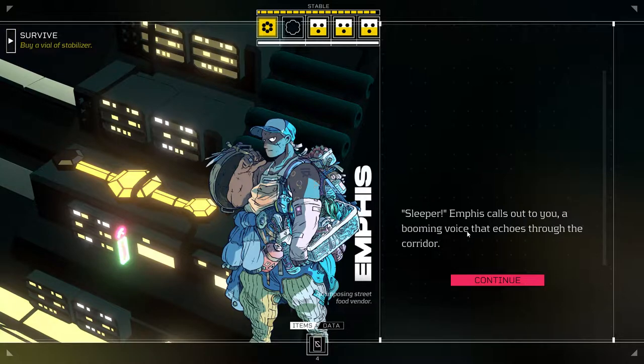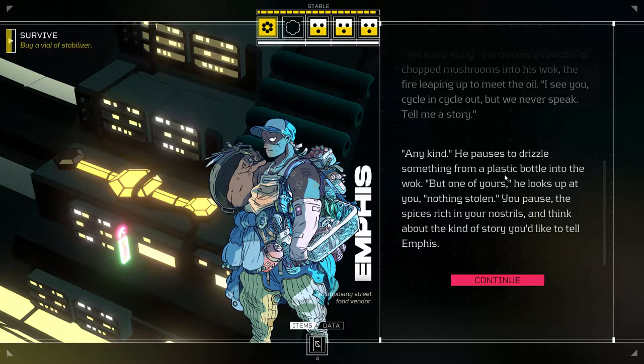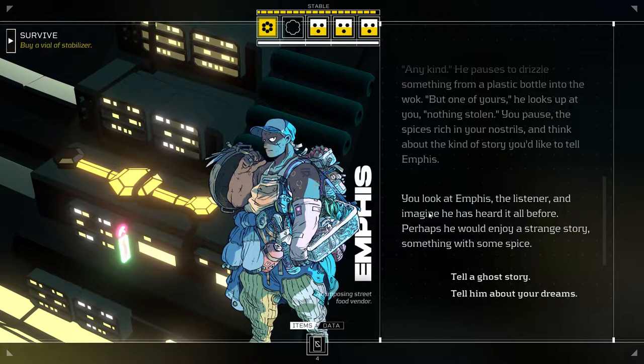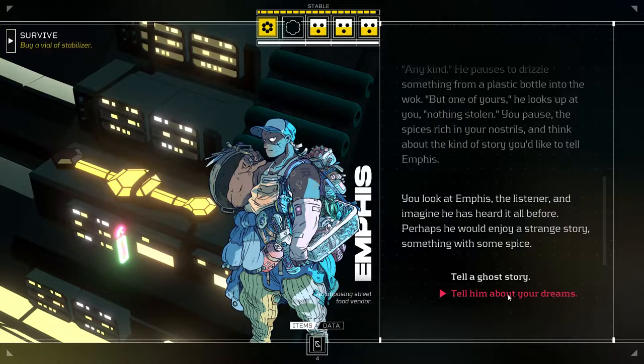'Sleeper.' Emphis calls out to you, a booming voice that echoes through the corridor. 'Tell me a story.' He throws a handful of chopped mushrooms into his wok, the fire leaping up to meet the oil. 'I see you, cycle in, cycle out. But we never speak. Tell me a story.' 'What kind?' 'Any kind.' He pauses to drizzle something from a plastic bottle into the wok. 'But one of yours — nothing stolen.' You pause. The spice is rich in your nostrils, and you think about the kind of story you'd like to tell Emphis. Maybe we'll get a little bit of therapy as well. We'll tell him about our dreams.